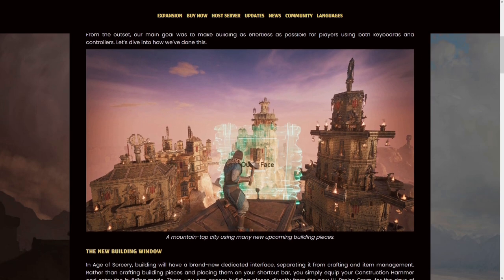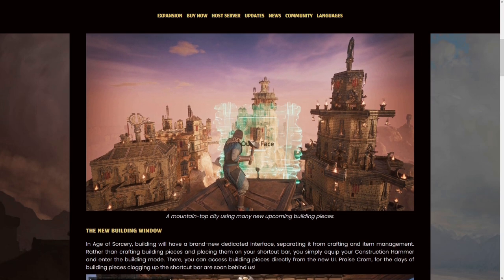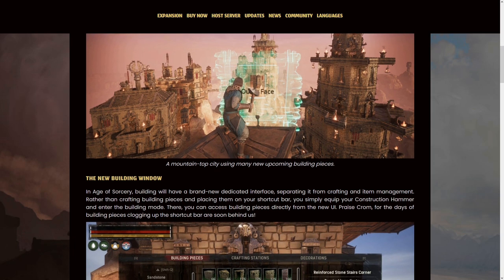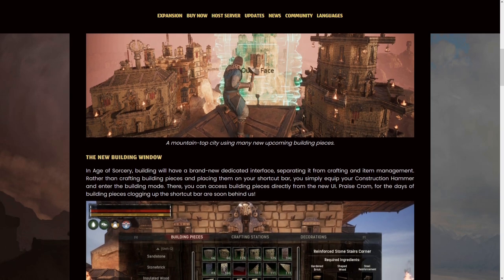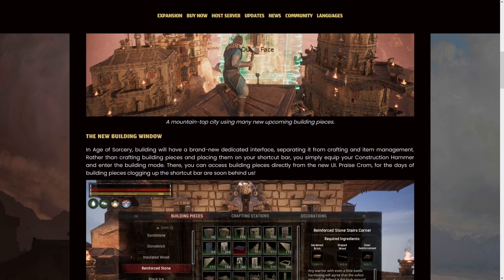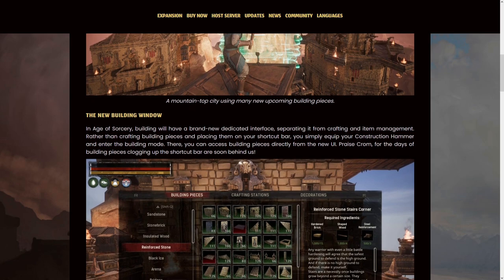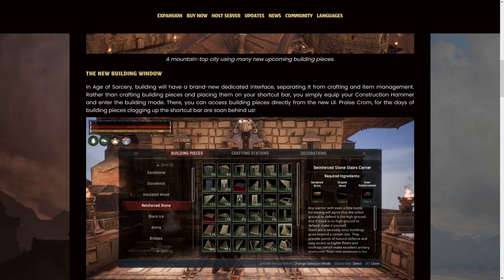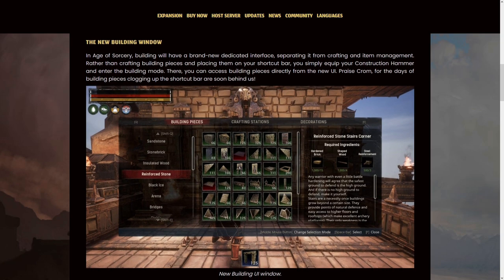Building now has a dedicated interface that separates it from the crafting and item management system of the inventory. Previously if you wanted to build stuff you'd have to gather resources, work out how many building pieces you need, craft them, move them to your hotbar and then place them. Now the busy work of that process is contained within the new building interface.